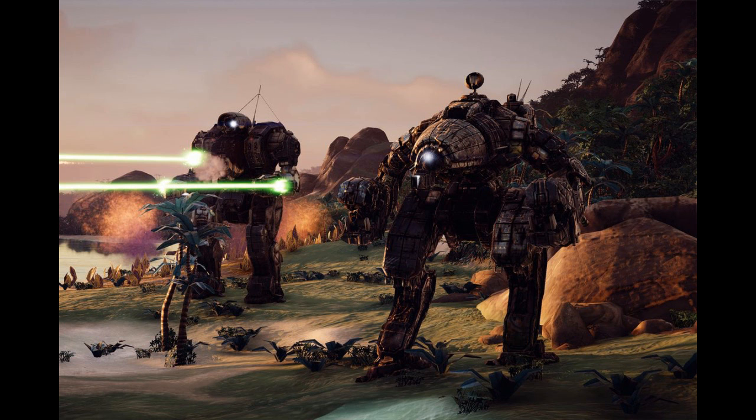Nine tons of ferro-fibrous armor provide good protection for its size, as even the weakest locations, the left and right torso, can each survive a shot from a PPC. Originally lacking hand actuators, Kosara later provided a refit kit to install one in either or both arms.